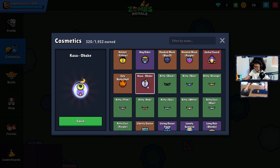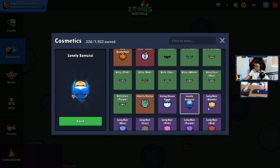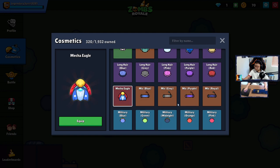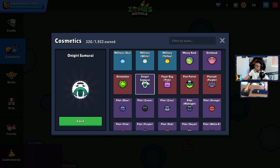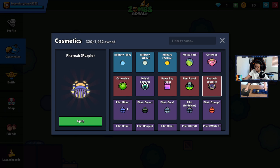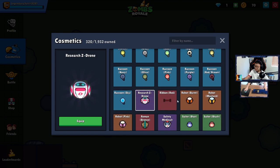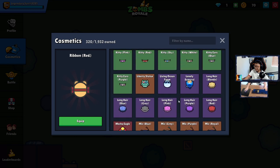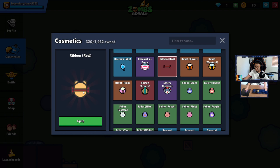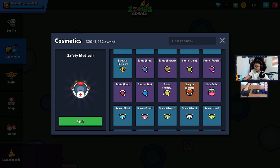We got the clown skin from the clown season. Helmet, Hog Rider — this is an American skin from the chest, along with the basketball skin. Kitty, Kasa, Obake — pretty sure that's from the samurai season. Living Ocean, Foam, Lonely Samurai, Blonde, Mecha Eagle — another skin from the chest. We got Mike, Military, Mossy Rock, Octo Head, Octomelon from the chest. Onigiri, Samurai, Paper Bag, Pest Patrol, Pharaoh — only got one because they're mythic. We got basically all the pilots and the pirate bandana.